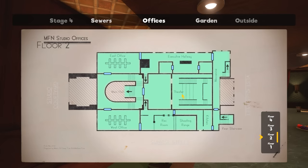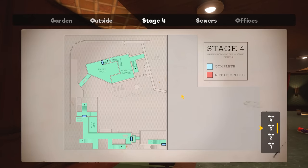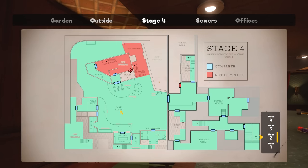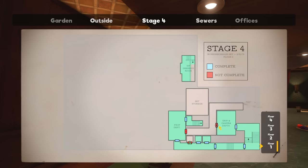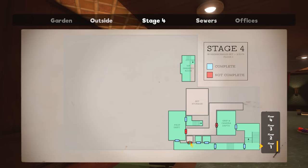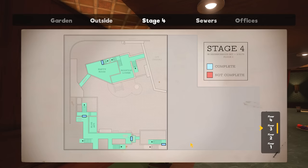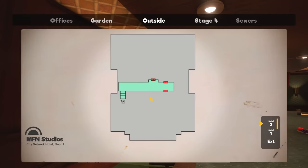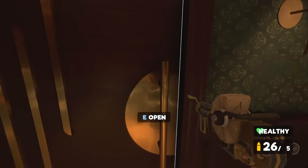So next guys, I'm going to head back outside and we're going to go to Stage 4. Because in Stage 4 we actually have a place we can unlock with the diamond key, another place we can unlock with a diamond key, and a place we can unlock with a triangle key. So there are a couple of places we can search there for the final compound we need. And then we can go back to the greenhouse. So let's head back over to Stage 4.